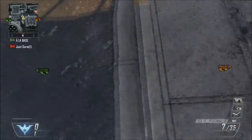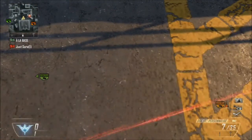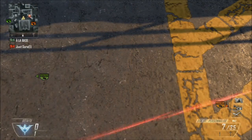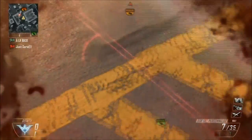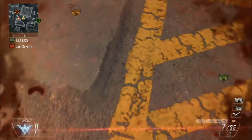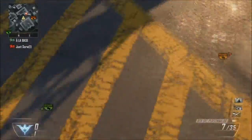Donc là, je vous ai mis à chaque fois une vue à la première et à la troisième personne, sur deux maps différentes, pour bien vous montrer que ça ne marche pas que sur studio. Par contre, il y a autre chose que vous devez faire : ne jamais être de front par rapport à la tourelle, donc jamais être de face par rapport à elle. Les plus attentifs l'ont remarqué : dès que je me mets de face, je me fais toucher.